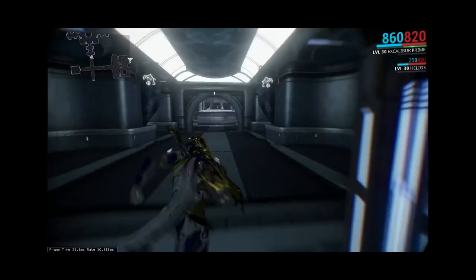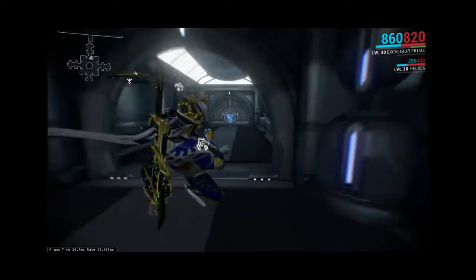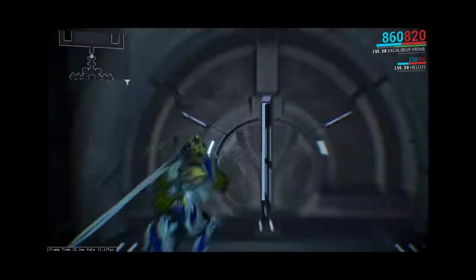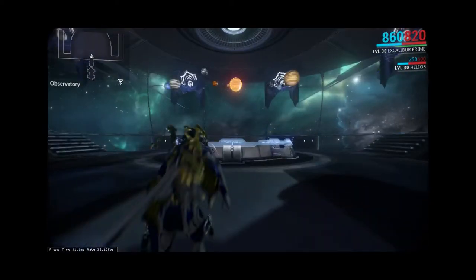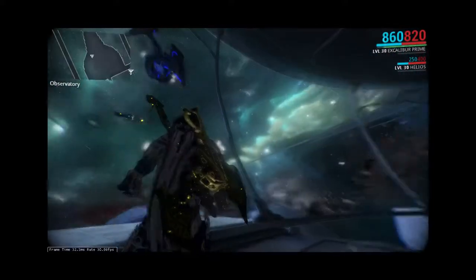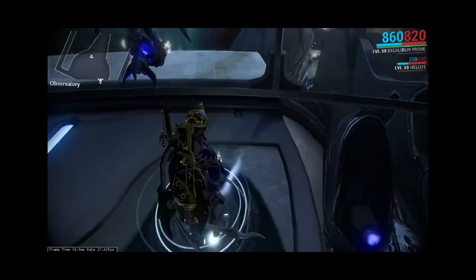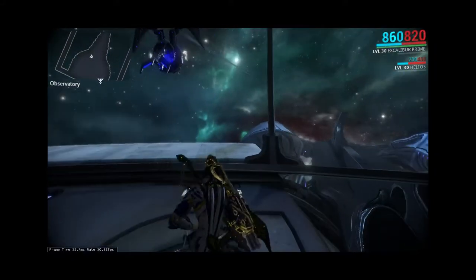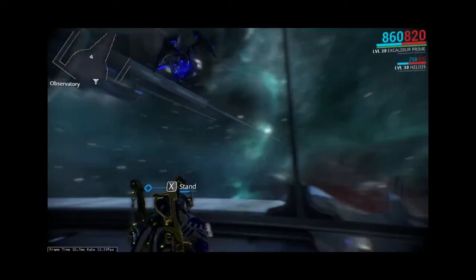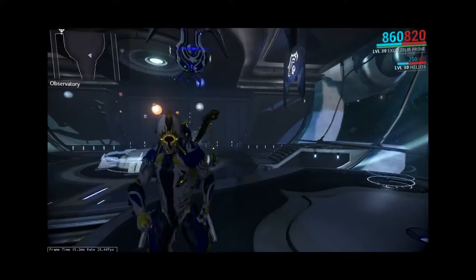There are also rooms for sparring with friends, trying out new weapons and such. I should have stopped to look at that statue — it's actually kind of cool. There are nice aesthetic rooms like this observatory where you get to sit and kneel at pads and stare at space. Very fancy skybox.